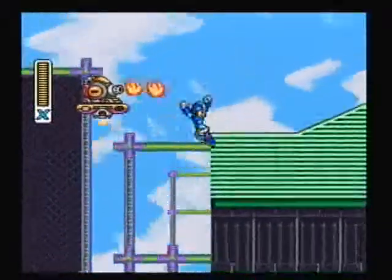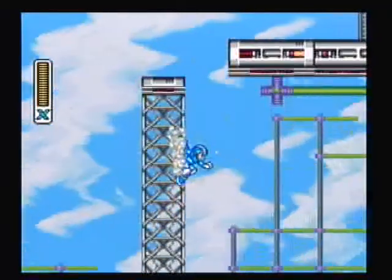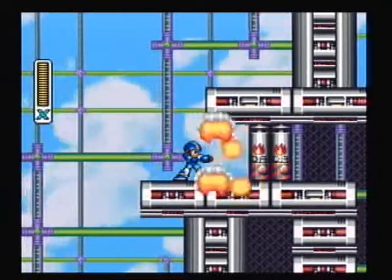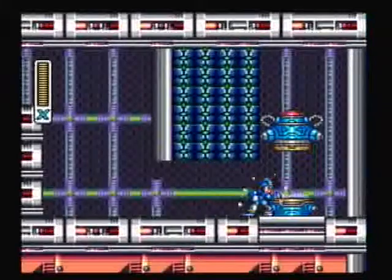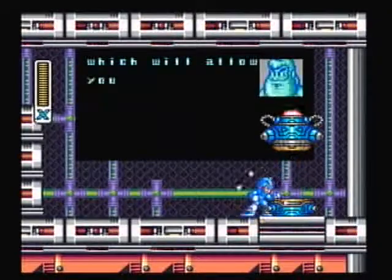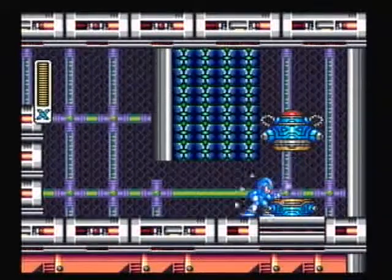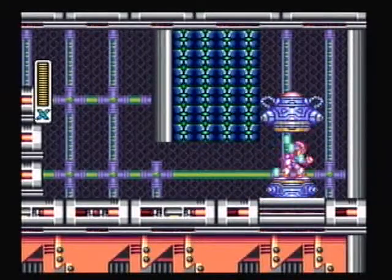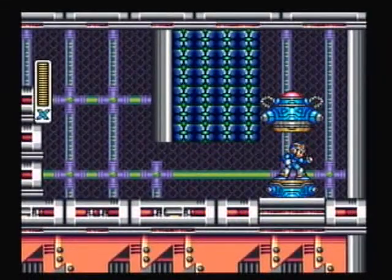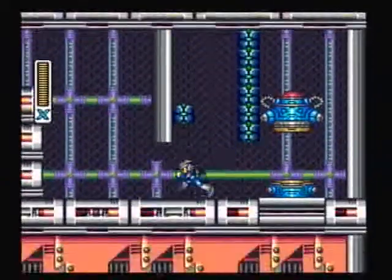There's an extra life — sneak past him. And over here we have another capsule from Dr. Light. Okay, so it's a helmet attachment. This piece of equipment is not actually all that important; it doesn't really do anything other than break bricks that you're almost never going to see throughout the entire game, besides right now and in order to get a secret attachment.